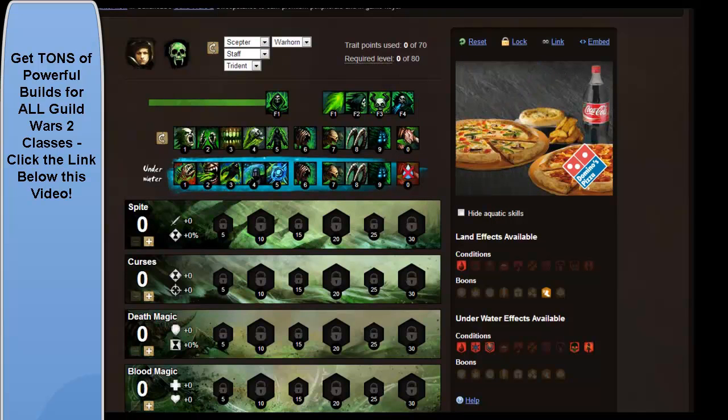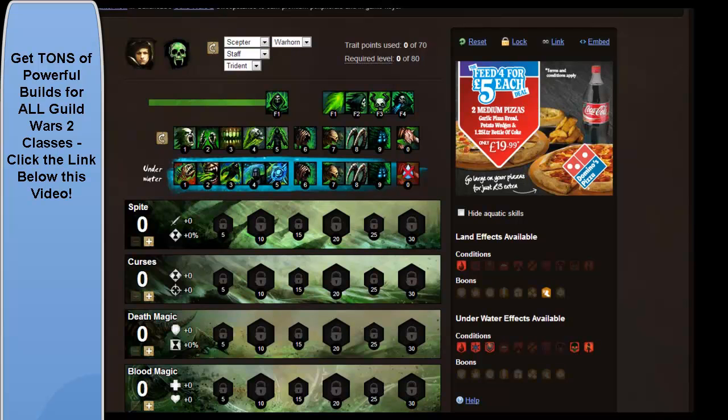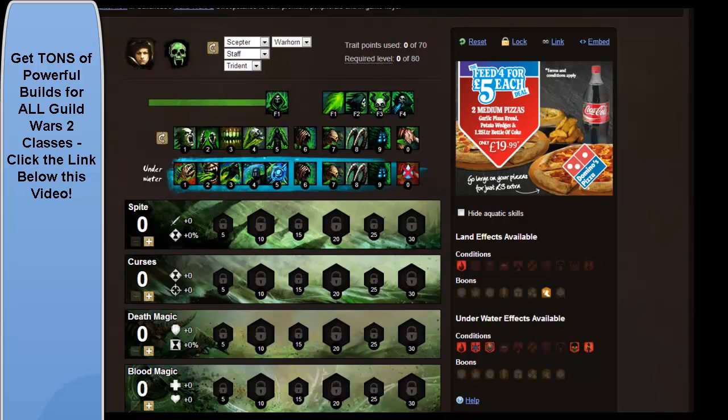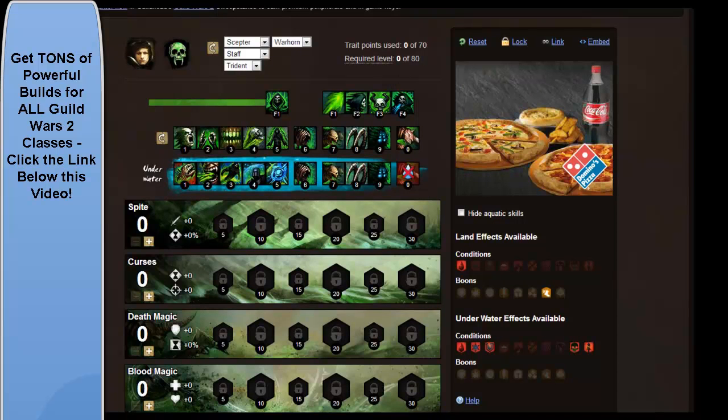Basically what you've got here is you've got the Scepter and Warhorn — they're your main source of single target damage and survivability as well. Always try to cripple the target from Grasping Dead and Locust Swarm, and you can also use it for a Speed Boon from Locust Swarm. You can use your Staff for events and multiple enemies because the Staff gives you a good AoE set as well. So the Staff for multiple enemies and the Scepter and Warhorn for single targets.